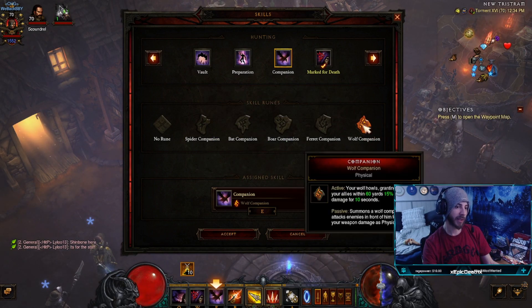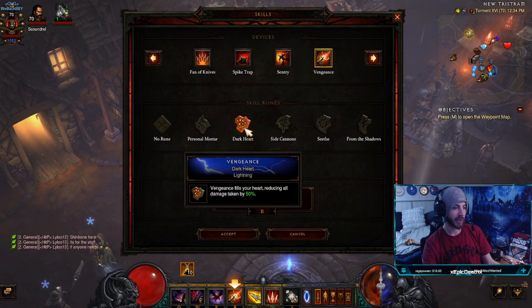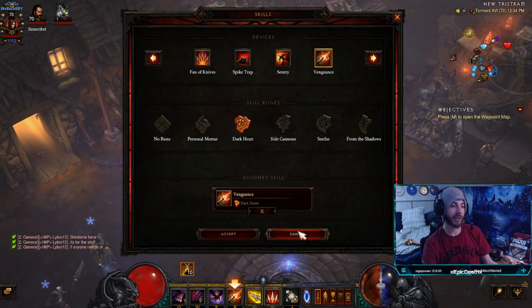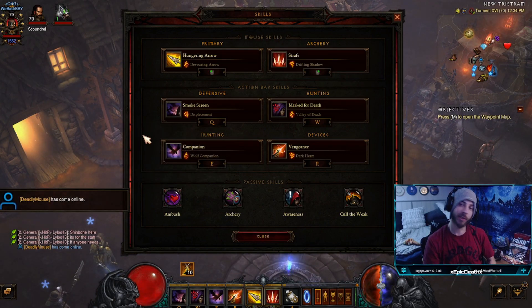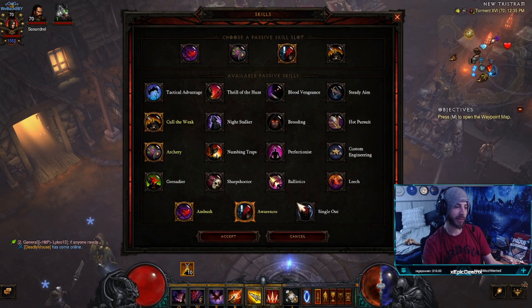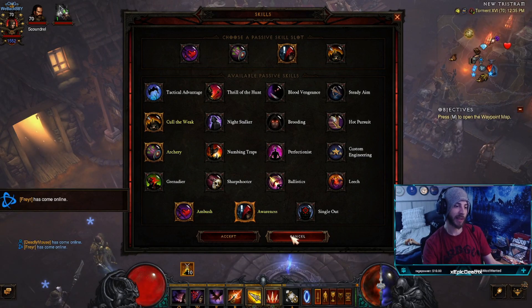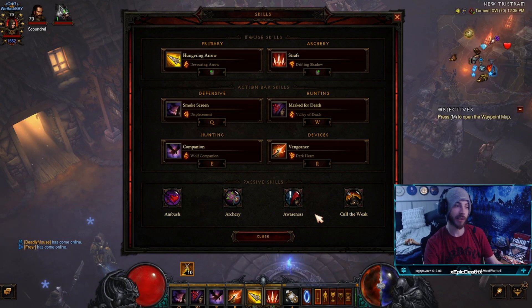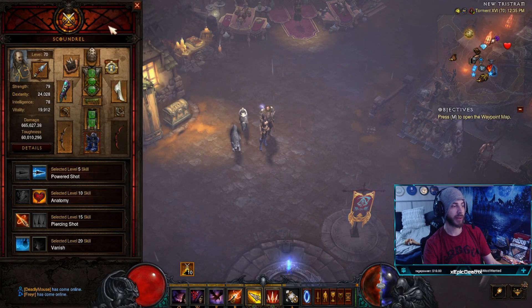Companion with Wolf Companion for the extra damage — it also buffs your party members, so if you're running with people it can buff their damage too. I use Vengeance with Dark Heart just for the extra tankiness; it gives you 50% damage reduction when you use Vengeance. I run Ambush, Archery, Awareness, and Cull of the Weak. If you're on softcore you could swap Awareness out for something like Steady Aim or Perfectionist — it depends on what you want, but I have to run Awareness because I'm on hardcore.